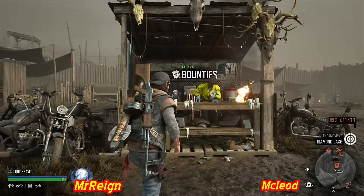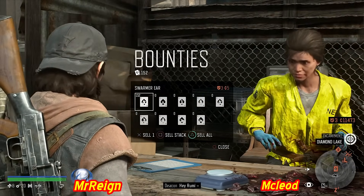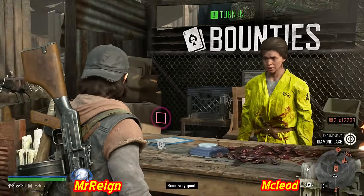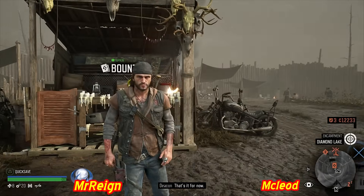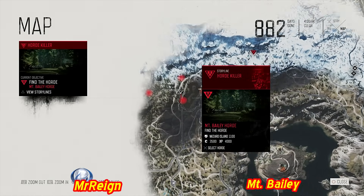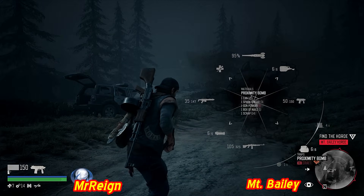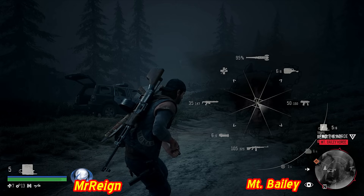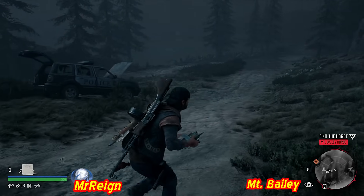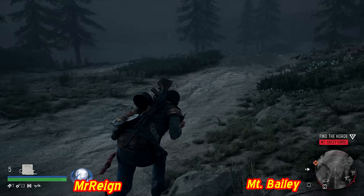Horde killer at 70%. Showing how to check swarmer count: empty bounties, then check with the bounty hunter after the horde - they'll show you how many ears you collected. McLeod Ridge confirmed 152. Next: Mount Bailey horde - 400 swarmers. A vicious battle, done at night for maximum entertainment. They're busy at the watering hole. Going to burn them now. Used two napalms at the start and it barely scratches the surface of this horde.